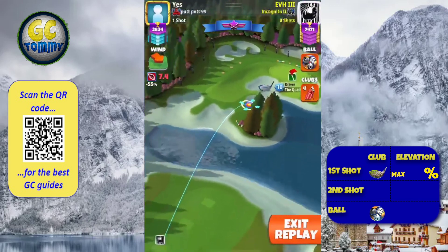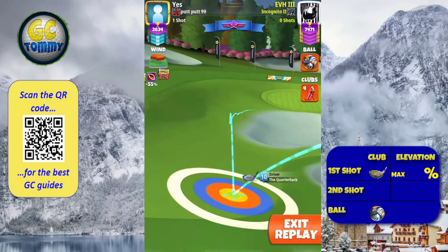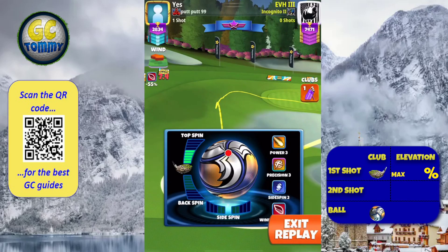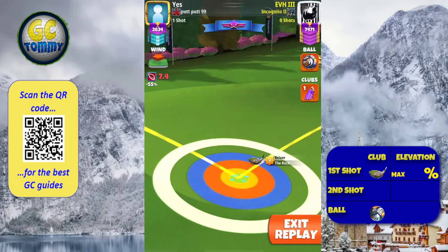For hole number two, we're going to start with the quarterback and the power zero ball — preferably a basic ball — because we can then add spins without getting any accidental side spin. We're having the blue ring to the rough on the right, then swapping to the rock club.